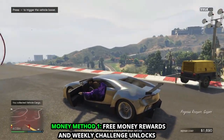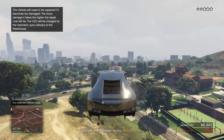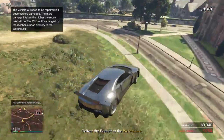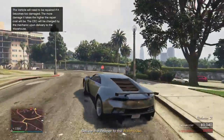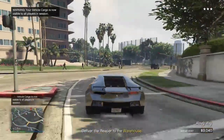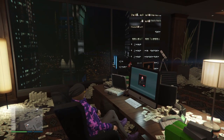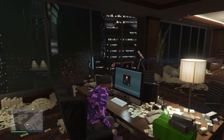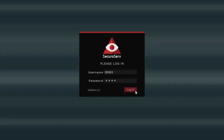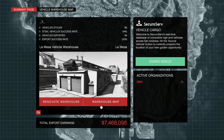One of the most exciting aspects of owning a vehicle warehouse is that solo players can actively make profit. Like other businesses, players must first become a CEO and then purchase the property linked to the vehicle warehouse. This week we have 50% off on all CEO businesses, and the cheapest office to become a CEO is Maze Bank West, which you can get for only $500,000.